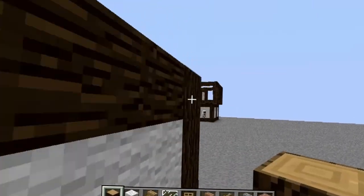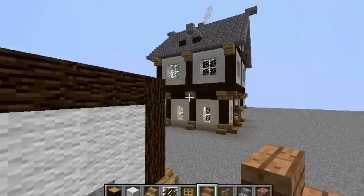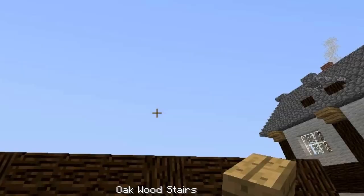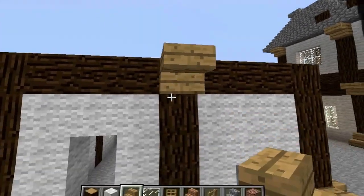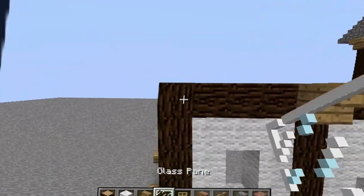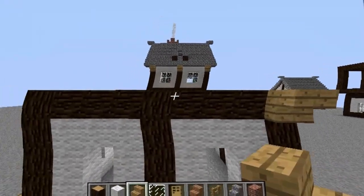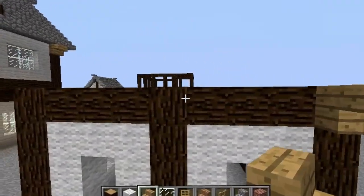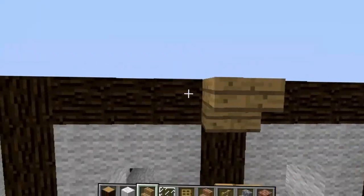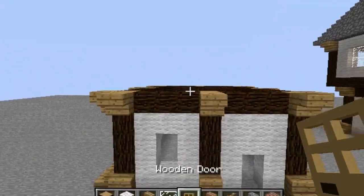Bada bing bada boom. There we go. So now what we want to do on the top part is we want to do the same exact thing as we did on the bottom. On the pillars that are facing vertically, we want to put an upside down stair like that — we want to replicate the bottom but upside down on the top. So now if you're following along, your house should look a little bit something like this.